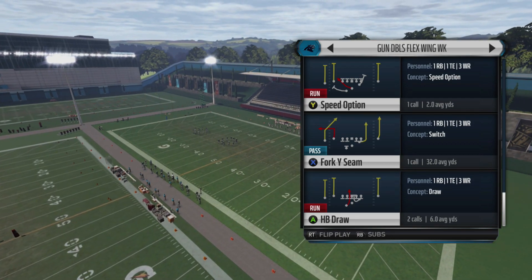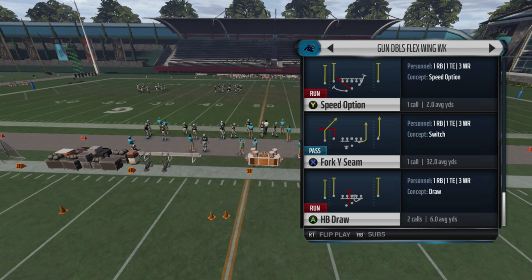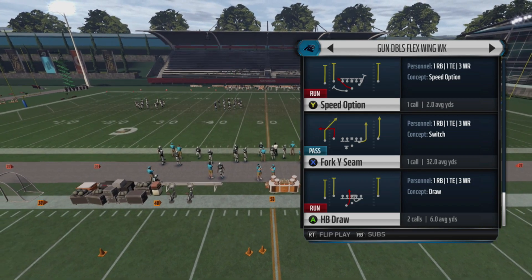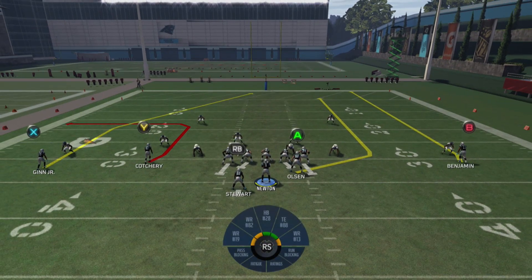Again, this is in the Carolina Panthers offense playbook. With this play you're going to need a running back that's able to run a route. We'll get into that a little bit later. We're also going to pick a random play because it's going to be both man and zone.